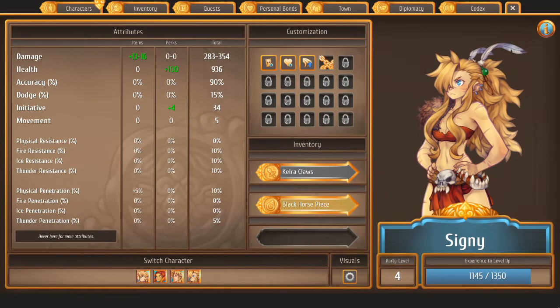Let's talk about Cygni. Cygni is one of the best damaging units you're going to receive in Regalia of Men and Monarchs, at least early on. She is useful for quite a bit of the game in her capacity to move around the field and attack.